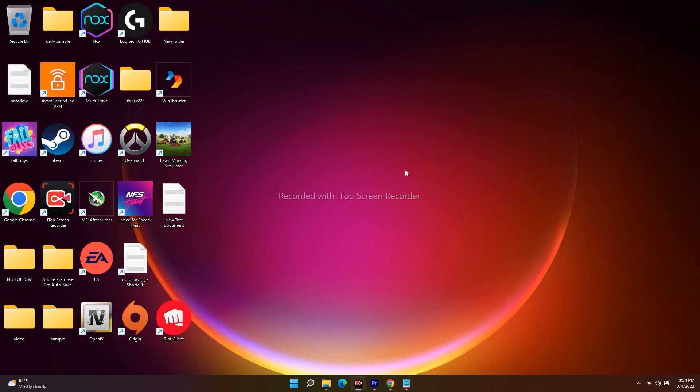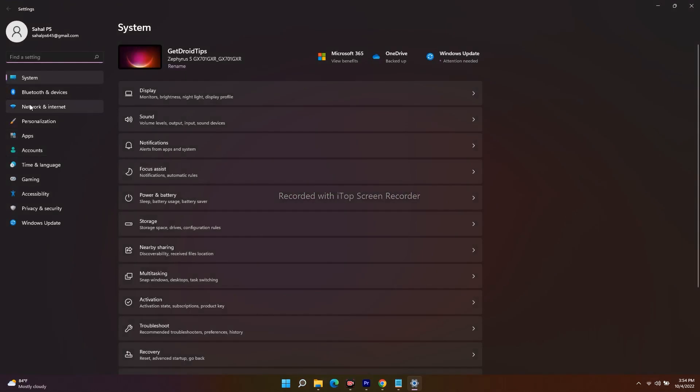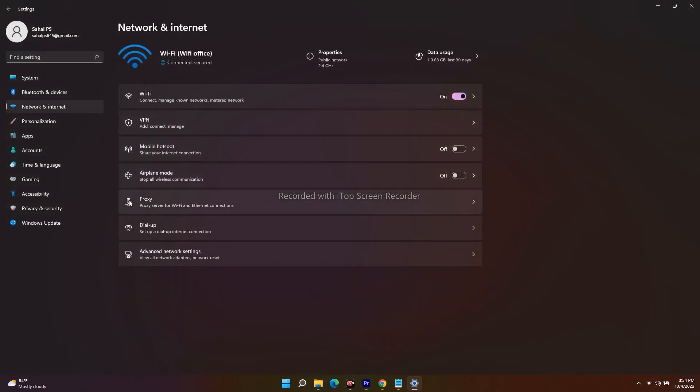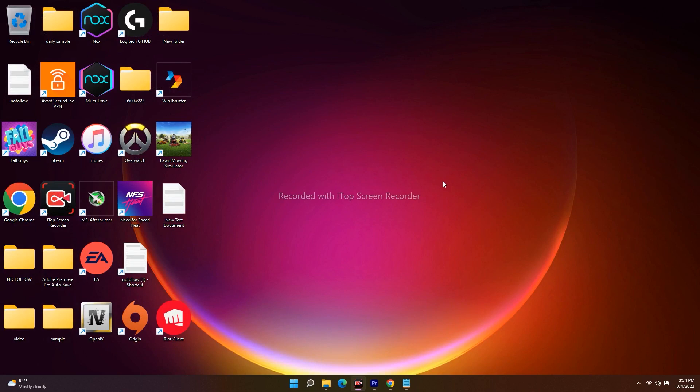Even after that, if it's still not working, you need to disable the manual proxy. Go to Settings, then Network and Internet, and select Proxy. Make sure the manual proxy server is turned off — disable it if it is turned on. After the proxy server is disabled, try launching the game; sometimes this might fix it.